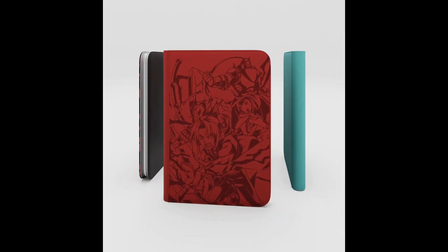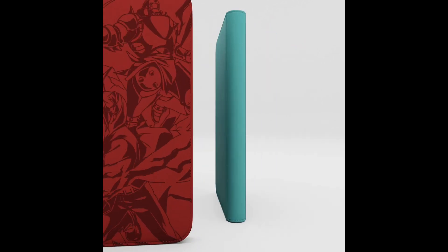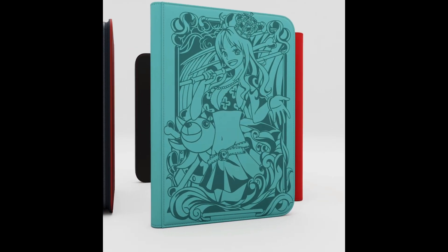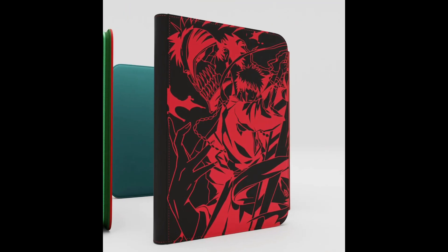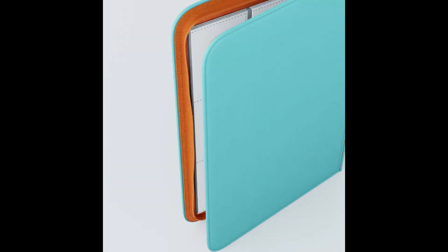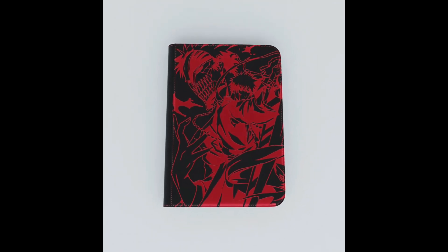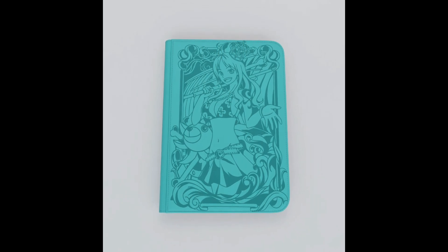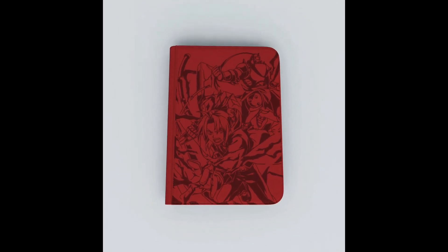Alright guys, Mr. Extra here. You see those binders — they're looking pretty good. This is Dueling Guard, our sponsor. Go check them out. Our promo code at checkout is Team Extra, one word, one capital T, one capital X. You guys should go check out these binders because they look amazing.